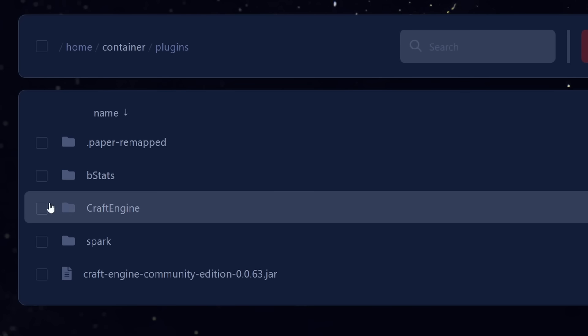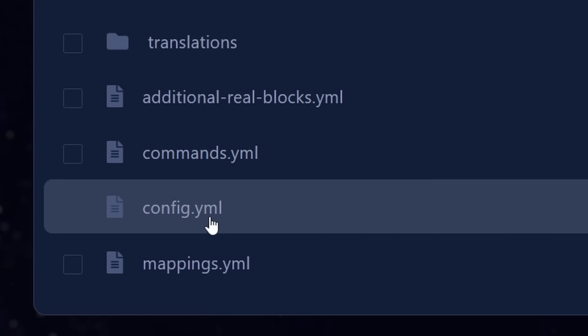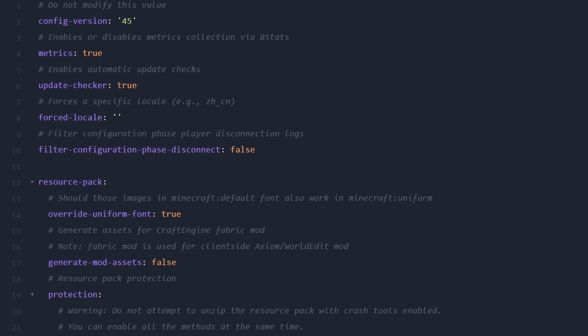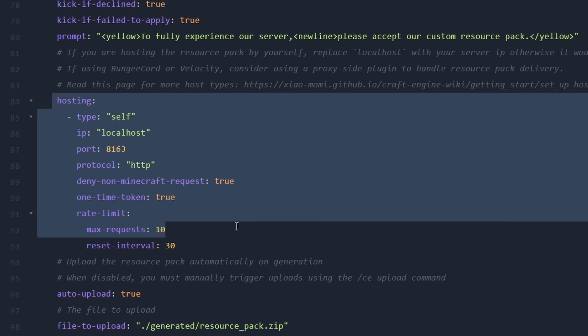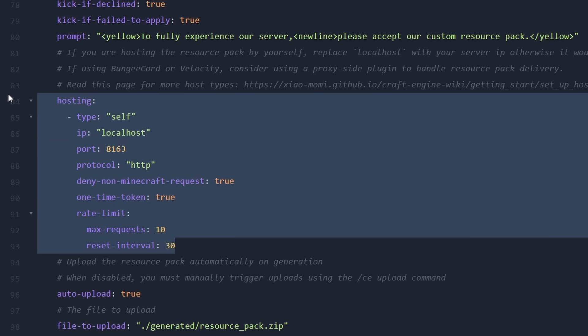After that what you want to do is dive into the Craft Engine folder, which after the restart has been generated inside of the plugins folder. And then inside of there you want to click on config.yml. Over here you can already see a bunch of different settings, but what we want to be looking for are the hosting settings. Now this hosting section here is about the resource pack — of course all of this is only possible because of Minecraft resource packs.